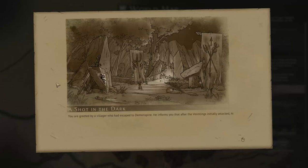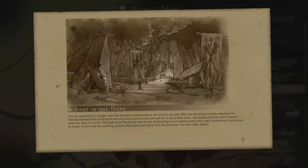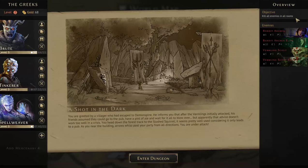'A Shot in the Dark.' You're greeted by a villager who escaped the Demon Spine — he informs you that after the vermlings initially attacked, his friends assumed they could go to the pub and wait for it all to blow over. You head down the forest track to the Slosh Squirrel; as you near the building, arrows whiz past your party from all directions — you are under attack. We just need to kill all enemies in all rooms: bandit archers and vermling scouts, both normal and elite types.